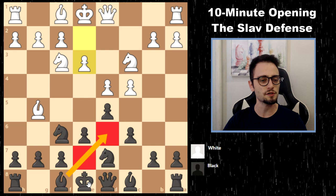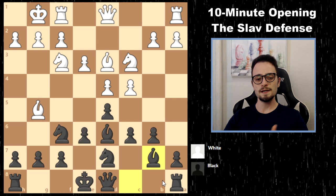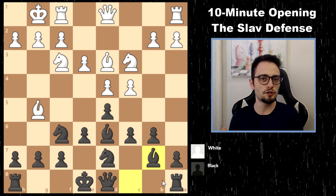In general, a good practical approach is to develop the bishop to d6, then play b6 and Bb7. The drawback of this system is that despite it being super solid, a good player with the white pieces will play e4 at the right moment, shattering the center and getting a nice aggressive setup.